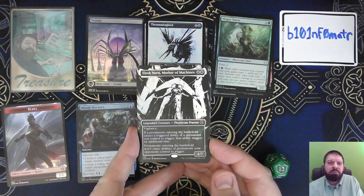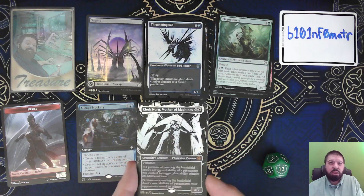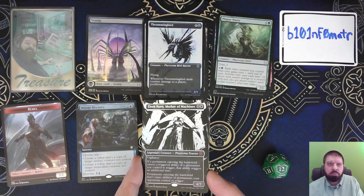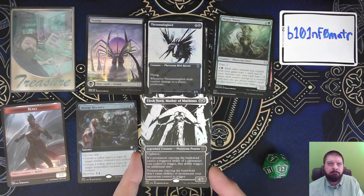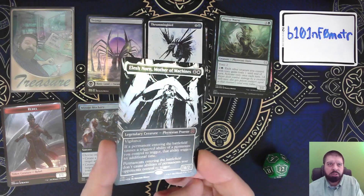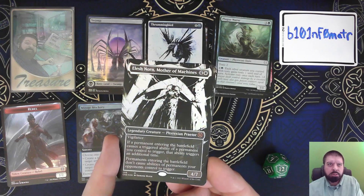I have a good feeling that overall this is going to work out. Plus there were just some fun cards that I wanted that I got out of the box, even if they aren't super valuable — they'll be fun to play with or build around. A Leshnorn, Mother of Machines, Showcase Foil. That's pretty awesome.